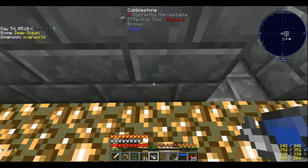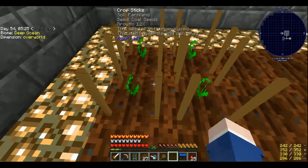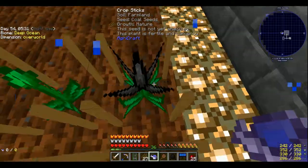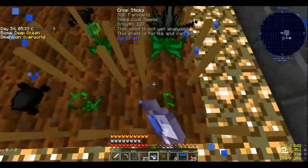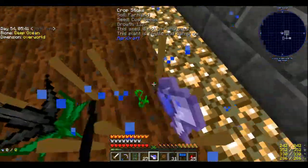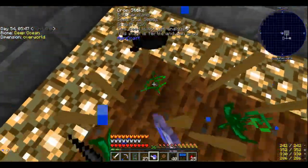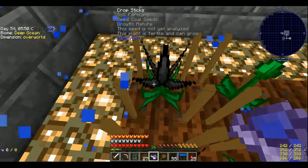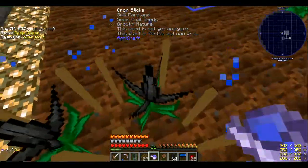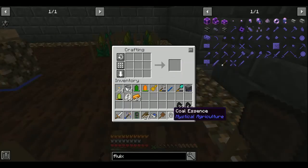In Titan mode I won't be getting any seeds like that. Coal seeds I may be able to get early on, but other types, not too much. This is normal difficulty Project Ozone 3. I've got a separate instance — this one's from GD Launcher, whereas the one I'm using for the main series is on a different launcher.